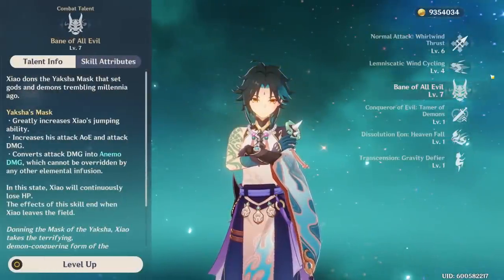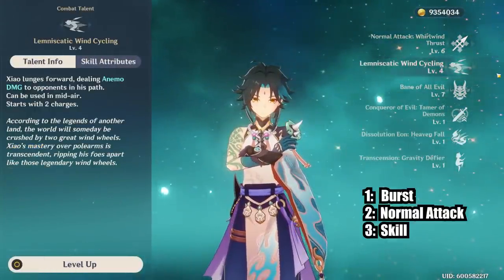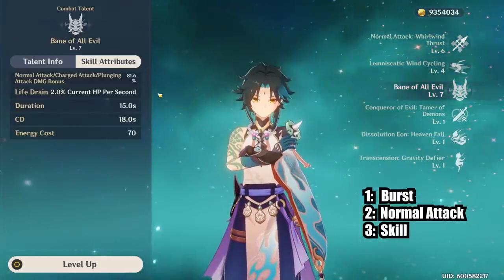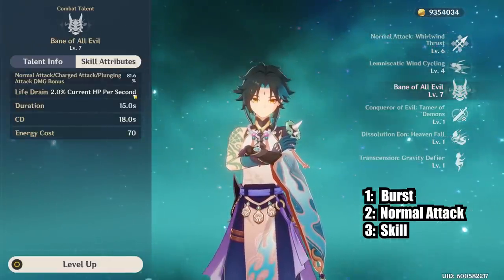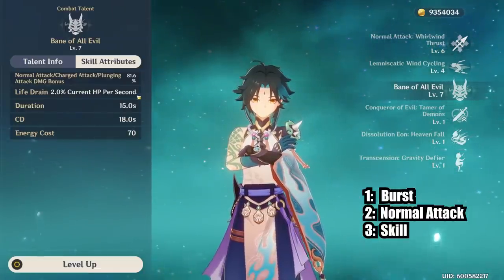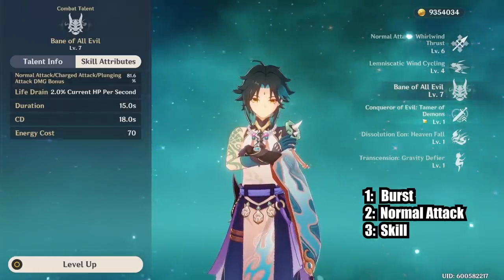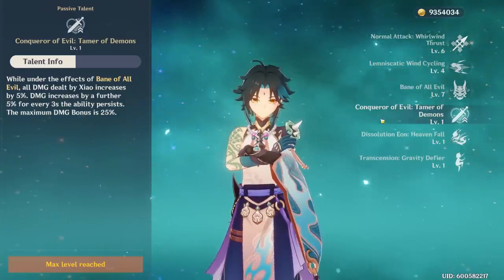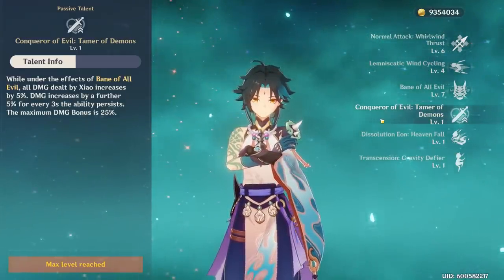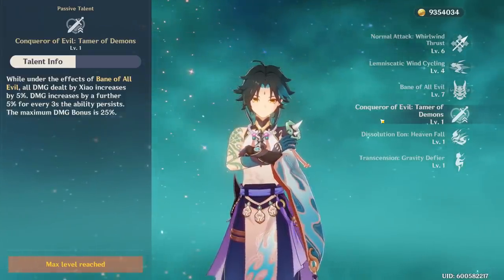For his talents, your priority is his burst, then normal attack, and lastly his elemental skill. Leveling his burst will increase the damage of all normal, charge, and plunging attacks, as well as decrease the health you lose. If you can get to talent level 7, then do it — this bumps the health drain down to 2% a second, which is the lowest it can go. His first ascension passive is also excellent: you will do more damage the longer you are in his Yaksha form. That's another reason to not swap to another character until his burst is done. You get the max damage bonus after 12 seconds.